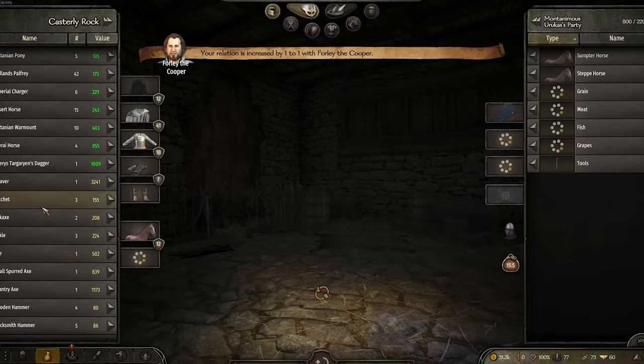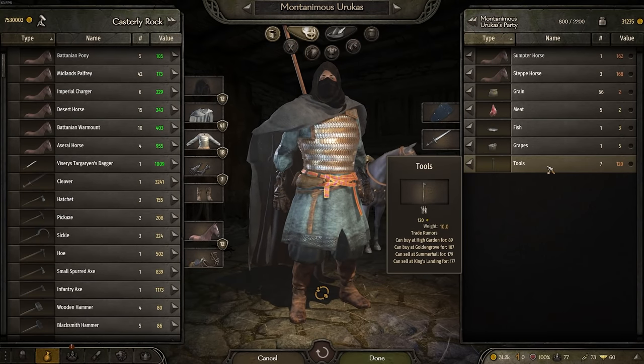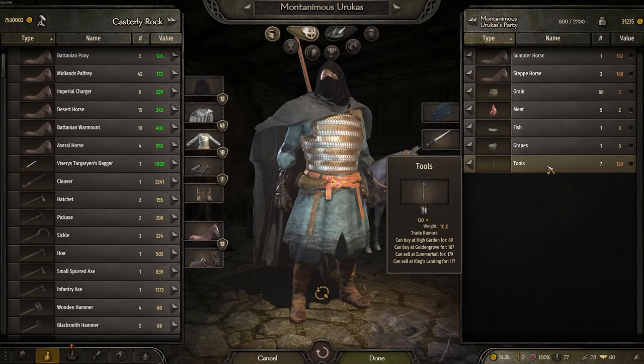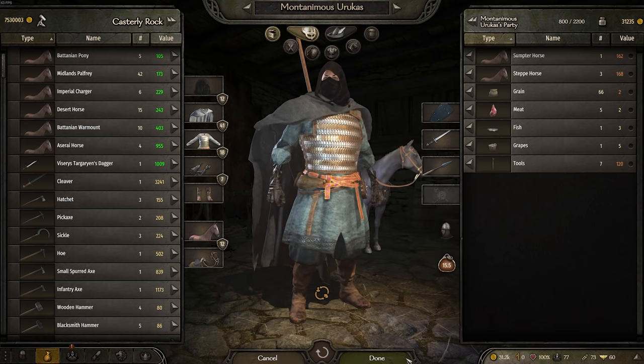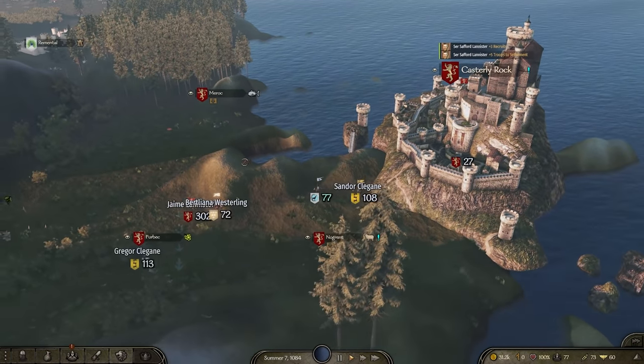The cool thing about the framerun is that you actually look out of it and can see other parts of the town. Oh my God - my rumors lied to me. What the hell? Okay, well we've got seven tools now. I remember I bought them for 2,500. We'll try and sell them somewhere else.